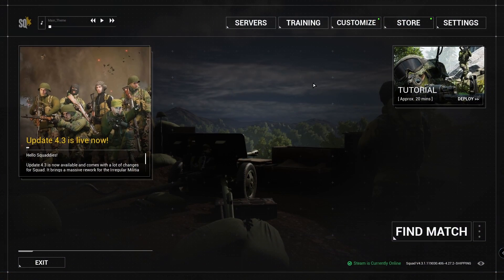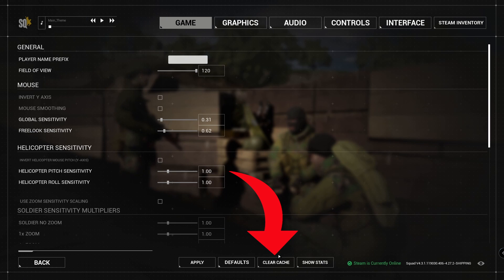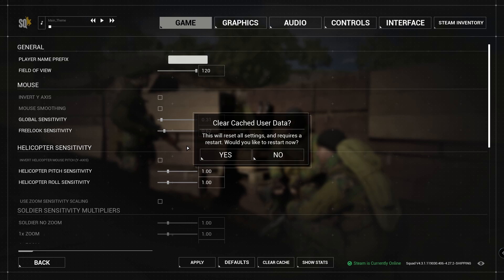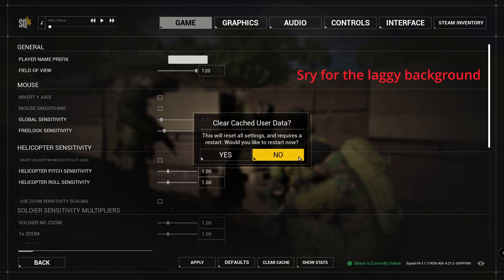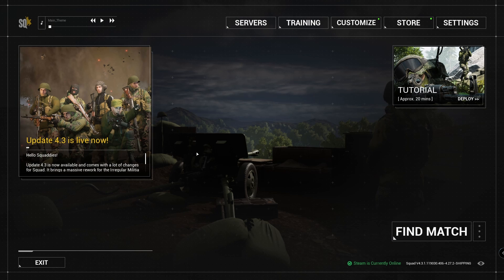When you're in Squad, go to Settings. At the bottom of the settings tab you can click Clear Cache. This will reset your settings and restart the game, so you'll have to configure your settings again, but that's how it is.